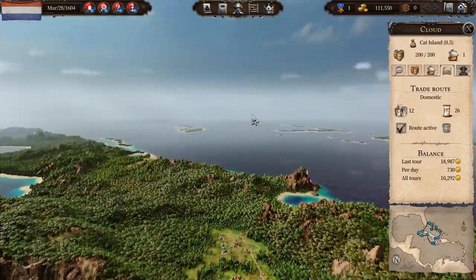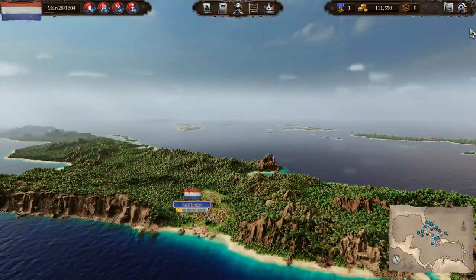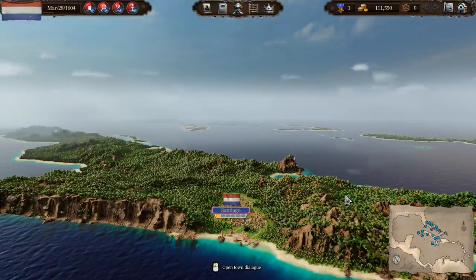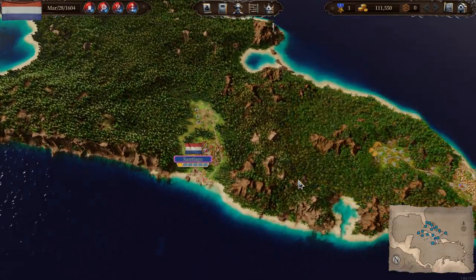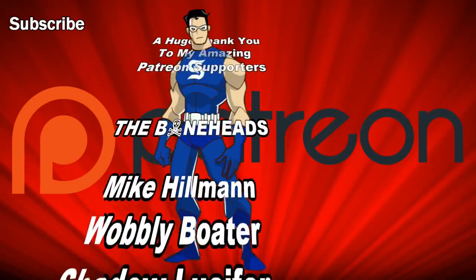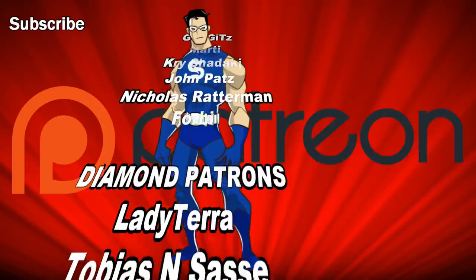I'm going to leave you with a little look at Santiago, and remind you that if you're interested in the game and thinking about picking it up, check out the link in the video description — it'll take you to the Calypso store where you can get 20% off with the code 'Sky is the Limit.' If you've enjoyed this episode, hit the like button and leave a comment. There are going to be episodes two and three coming out today, so make sure you check back if you're enjoying it. I will catch you for the next one. Thank you for watching, guys. Peace out.